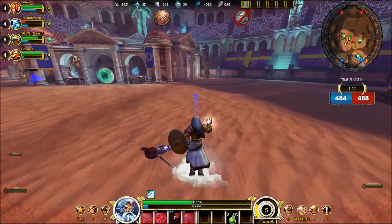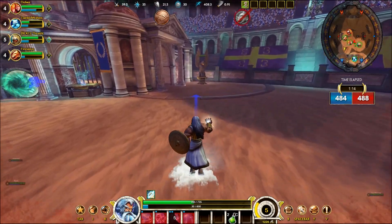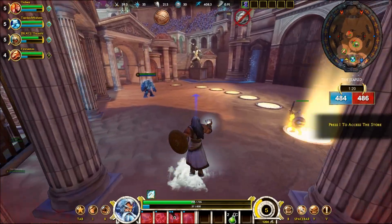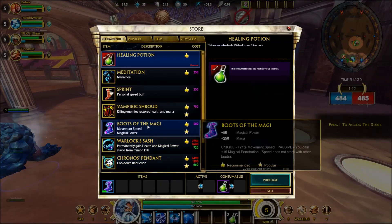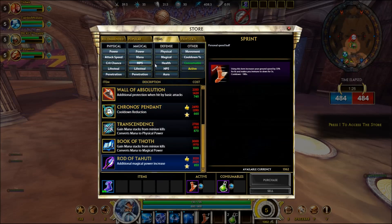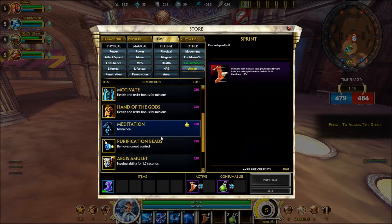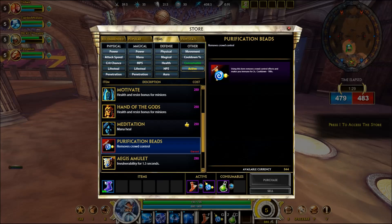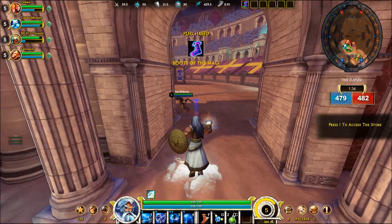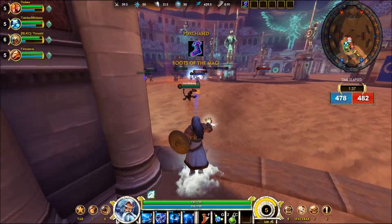Detonate Charge is what I max first because it's really consistent damage and it's a little bit unpredictable for the enemy to deal with. They don't know when you're going to use it, so they have a hard time adjusting with things like Aegis Amulet or potions. And by the same token, it's very easy to predict when they're going to try to do that and save it for just a second or cast it a second earlier.